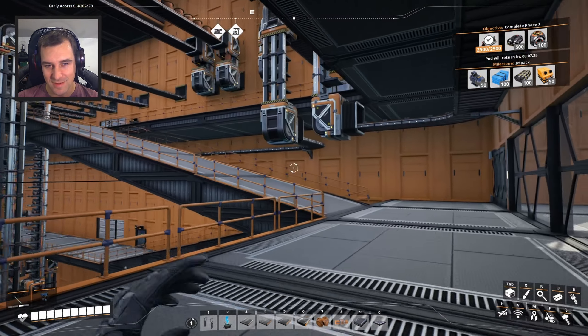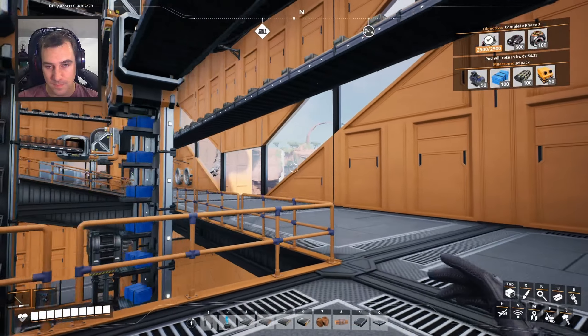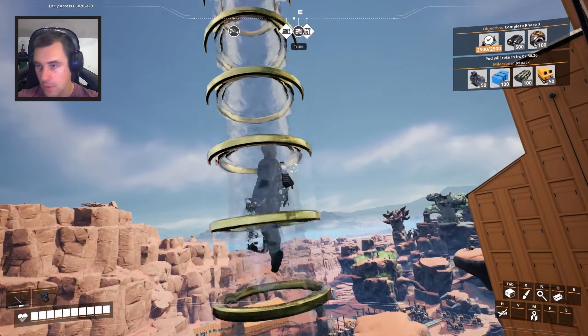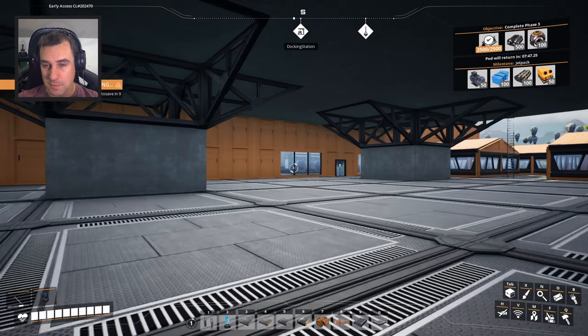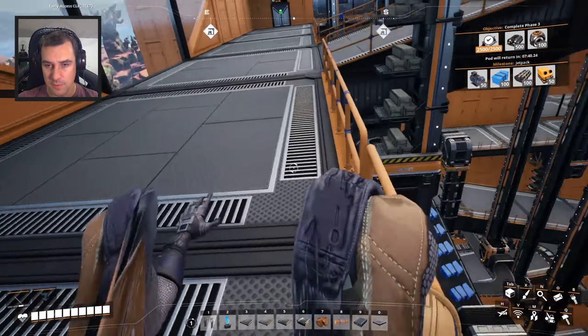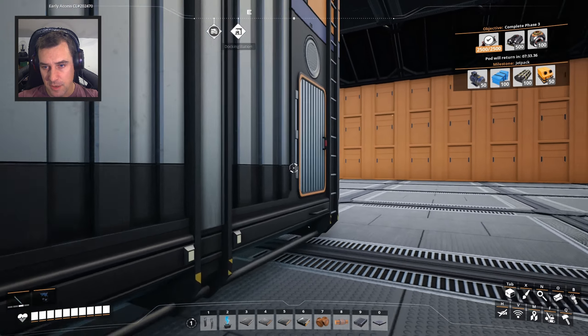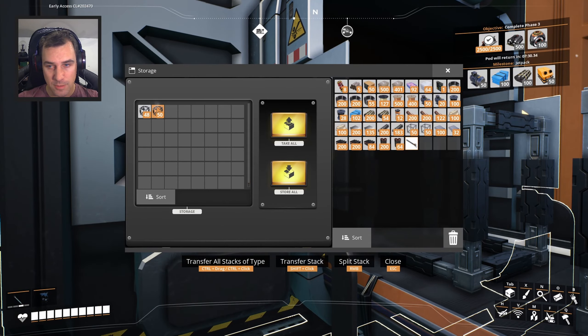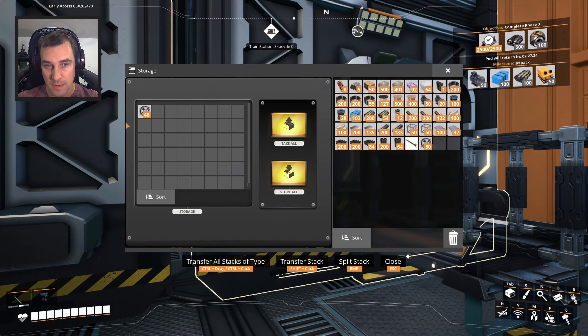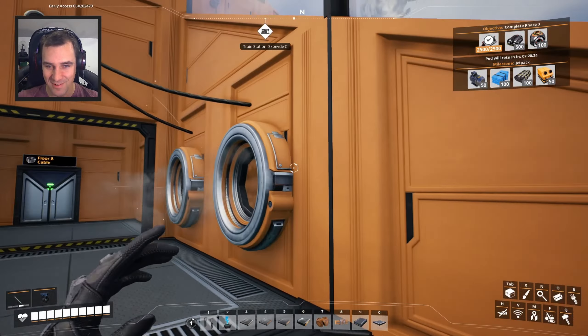We're getting space elevator parts — let's go do that. So there are two more parts we need to build, but those parts require parts we already have. They also require heavy frames to build the assembler, so we need some frames. The original space elevator parts will get turned into these more upgraded parts. We really need to fix our heavy frame production too — there's a whole other nightmare going on down there that I'm putting off dealing with.